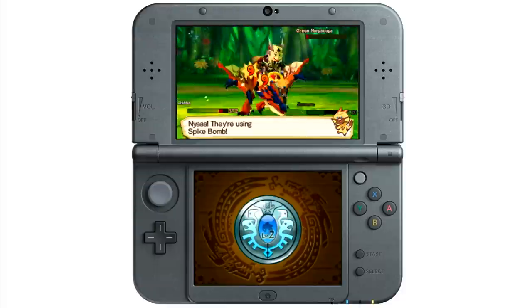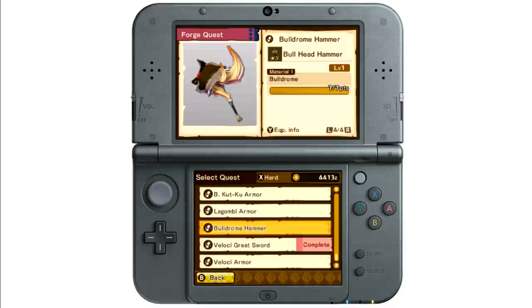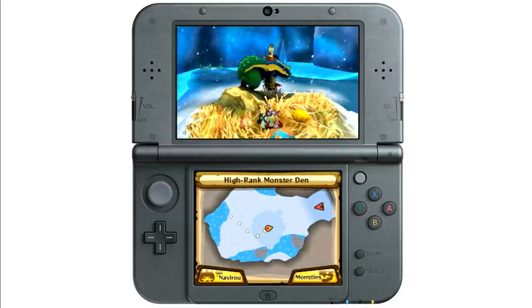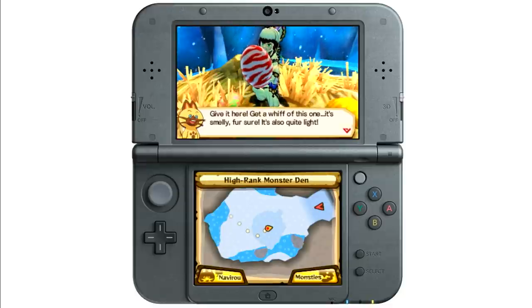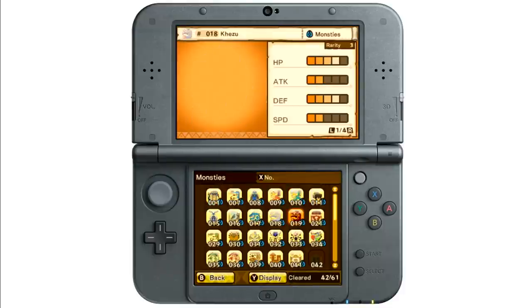Monster Hunter Stories is much, much more than its battling system, though. There are materials to gather, weapons and armor to forge, and most importantly, more than 100 monster eggs to steal, hatch, and raise in your own customized way. It's a daunting but delightful task.